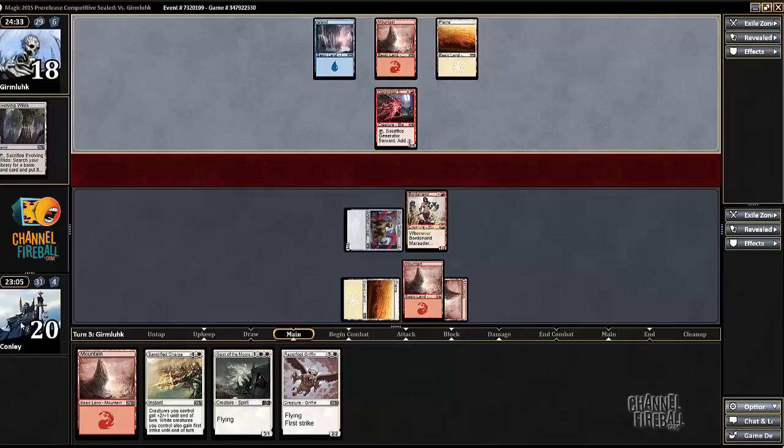It carried over my avatar — I didn't even notice that. I think I had Balance as my last avatar. I'm pretty sure I did. Opponent's got all three colors on turn three, like a boss.